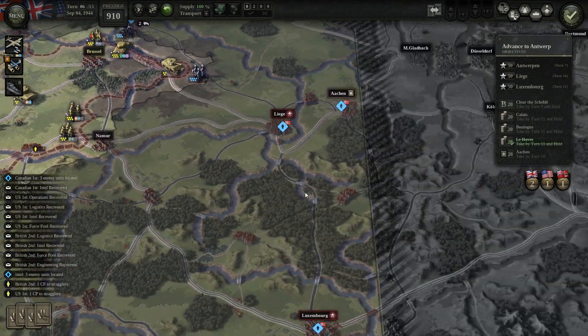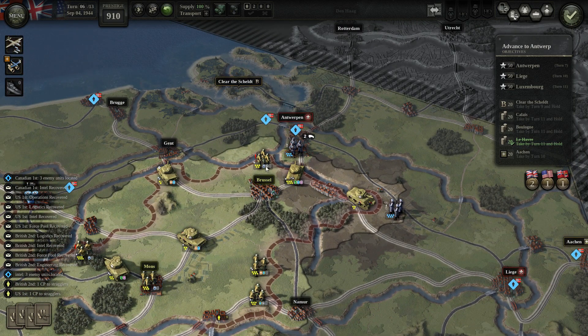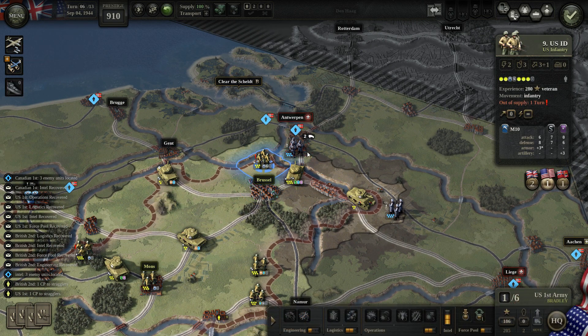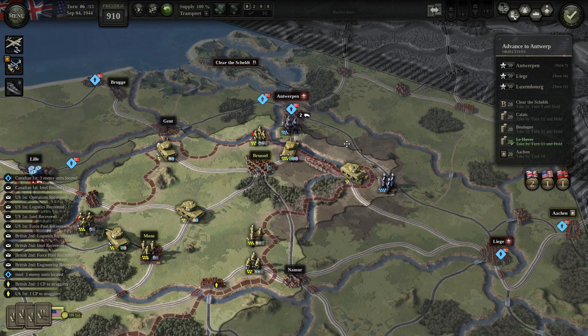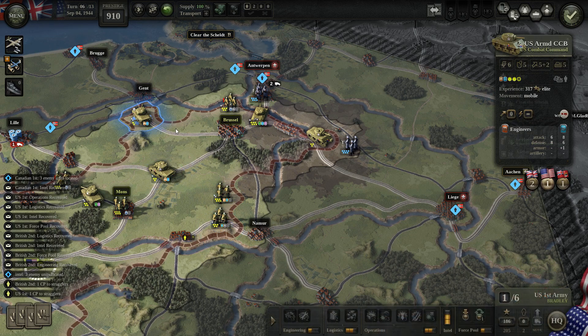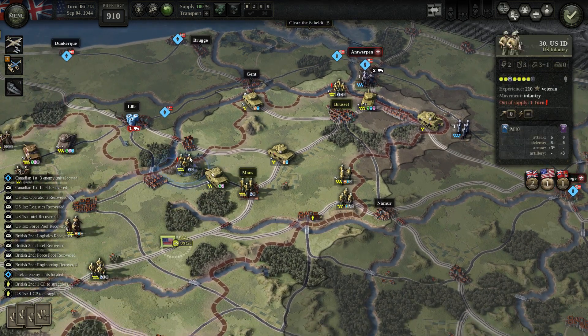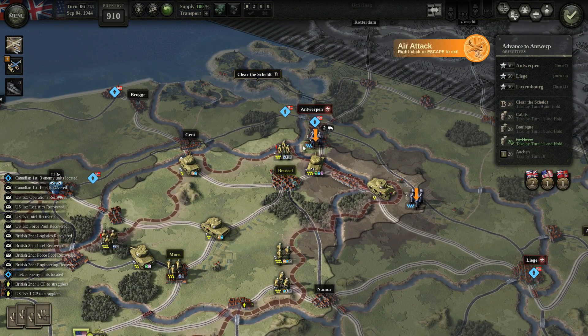We are on turn 6 and Antwerp is due on turn 7. Basically, the US must take it and then rush for Liège. The US are much further forward than everyone else. Let's bombard this position.